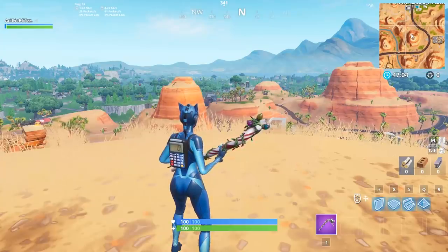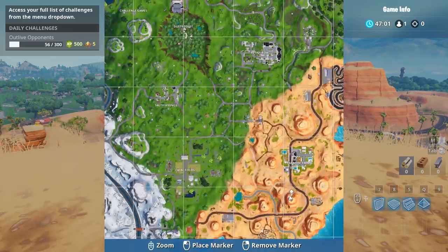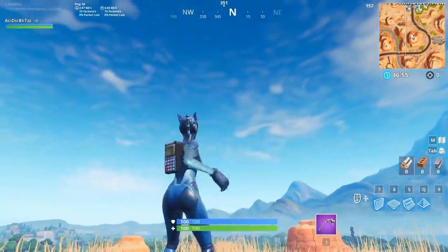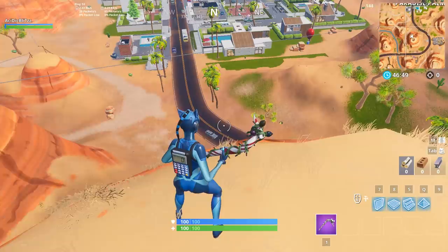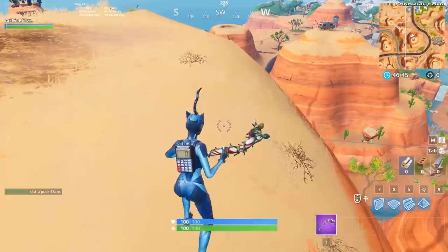You can even get this challenge done over here in the desert where there's no ice whatsoever. Just go to this mountain or really any tall mountain at all. Look to where the steepest slope appears to be, look up a little bit, toss the ice puck, and you will get 150 meters. Just watch that thing go all the way to Paradise Palms, yielding us a solid 184 meters.